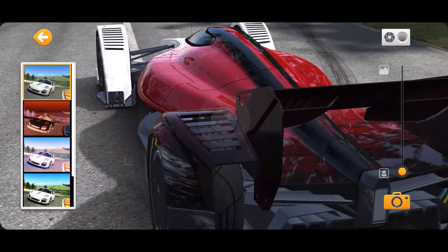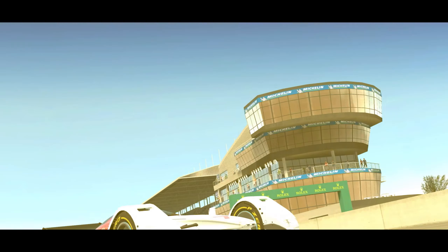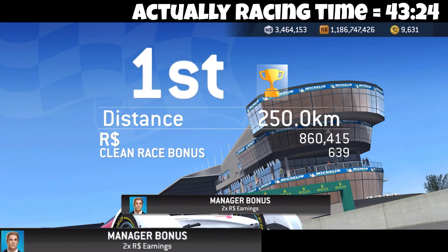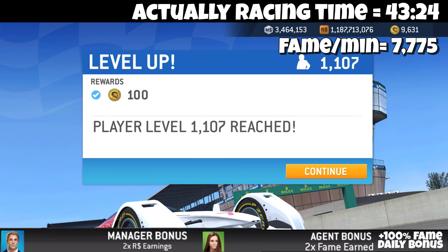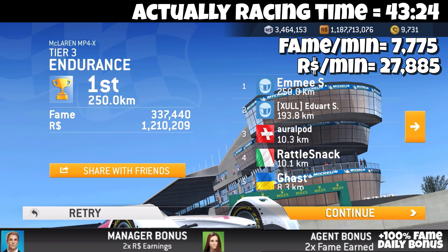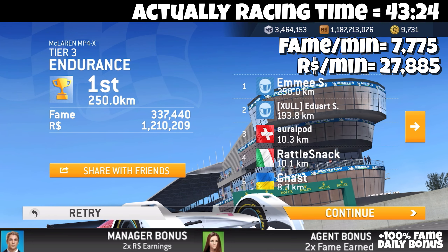There's a huge amount of scratches everywhere. Let's get to the profitability — see if I did better than my old standard. Actual race time: 43 minutes, 24 seconds. I hired the manager and the agent, because that's what you're going to do if you can do a long race. Check this out: 7,775 fame per minute, 27,885 R per minute. That's amazing. Please like, please subscribe. Thanks for joining me today!